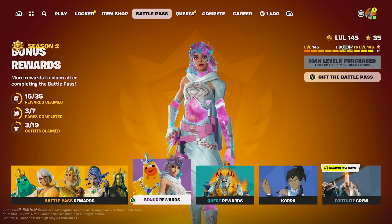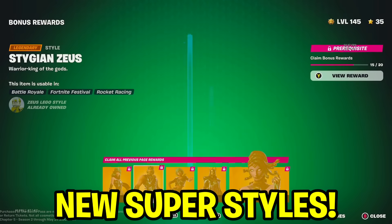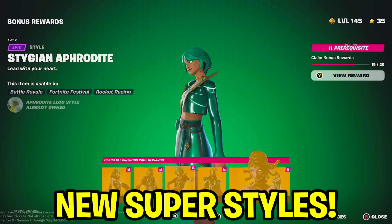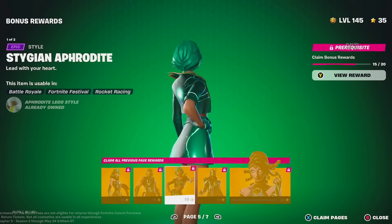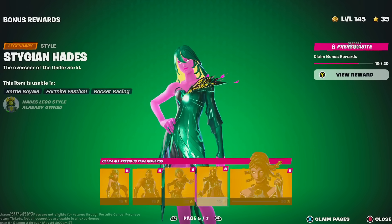With the brand new update, we now have the Superstyles which you can unlock. First, we have the green style, which is actually the Stygian style. This looks really cool — it's obviously very animated, and all of these are actually animated.